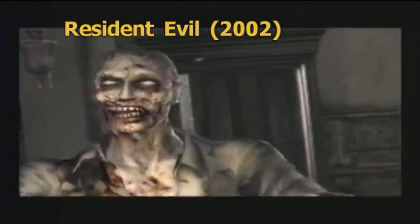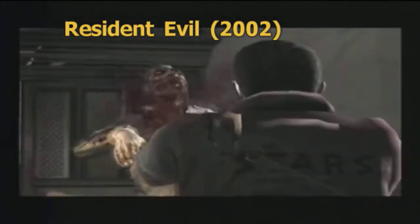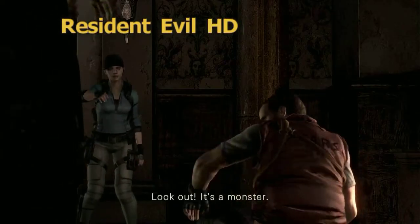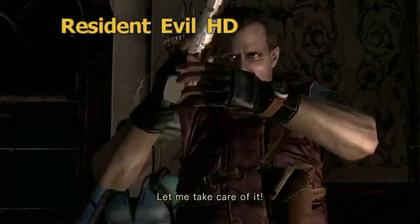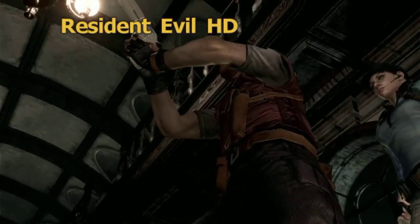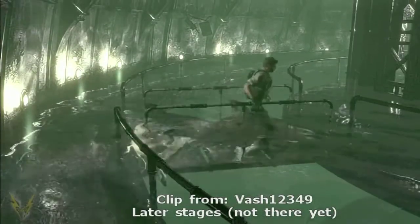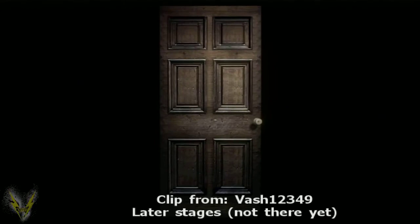In 2002, Capcom released a remake of the first Biohazard, known here in the States as Resident Evil. The remake features all new graphics and sound, and incorporates gameplay elements from later installments, such as body language to indicate the main character's health when in danger, and the 180-degree turn. It also introduced a new running style used in future games like Resident Evil Zero. All of that is here and more in the HD remastered version for the 8th generation.